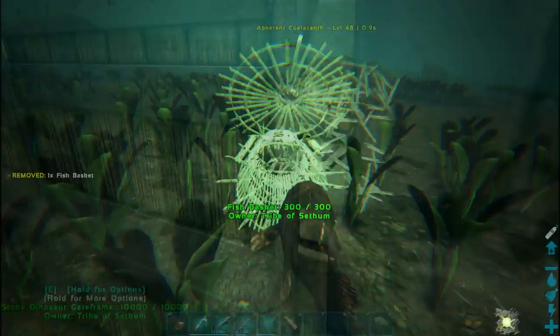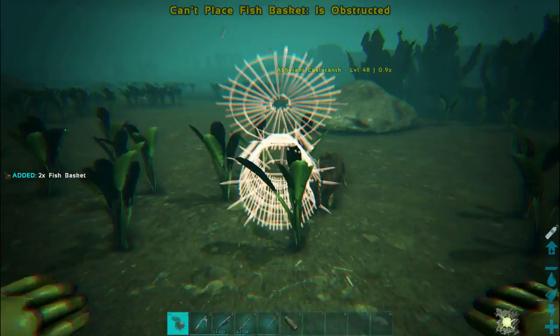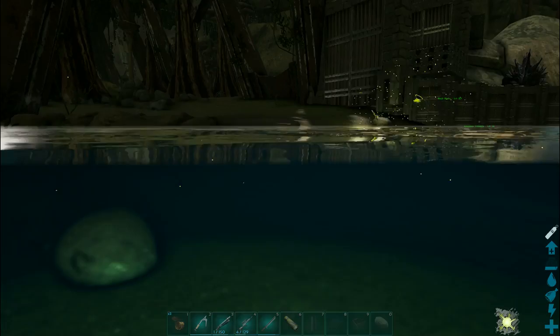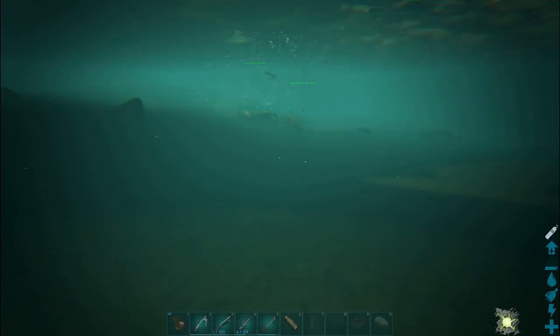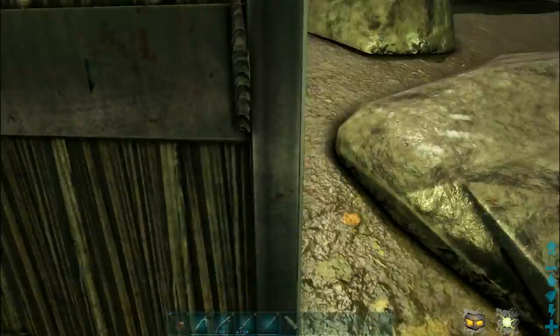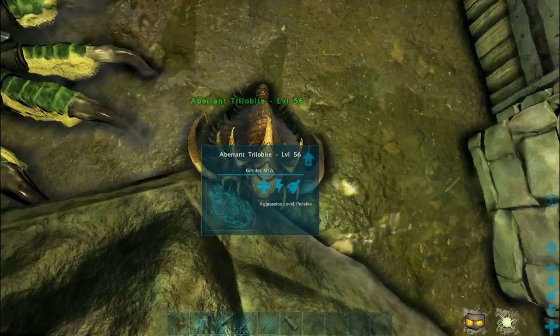The next thing I want to tame is a fish, and again I'm going to be placing down a lot of these baskets because that seems to be the method that works for me. There we go — we have tamed another fish. The timer is pretty much similar, a very small timer on the fish basket once it has been used, so you'll want to get to where you want to drop your fish off very quickly.